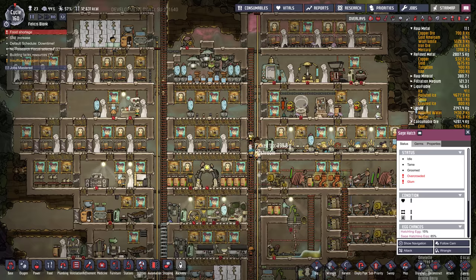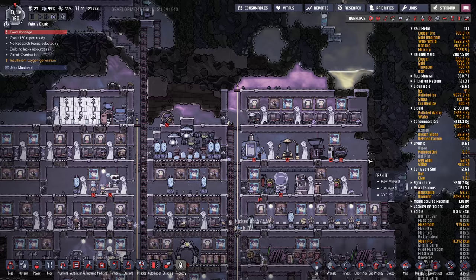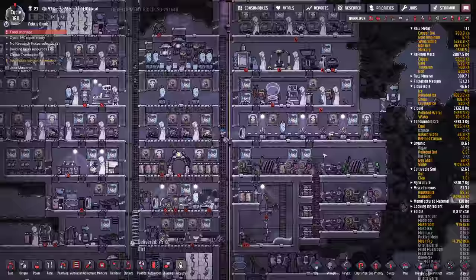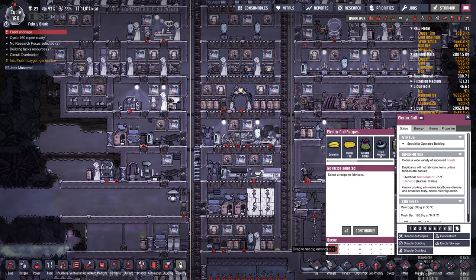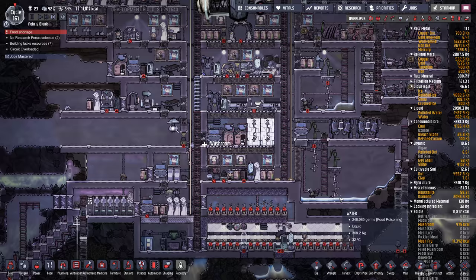Let's eat some hatches. Do we have barbecue being made? Fried mush bars — they're using the precious water for that as well.